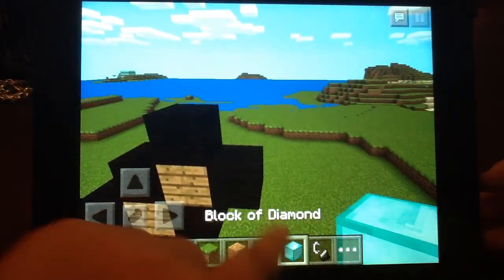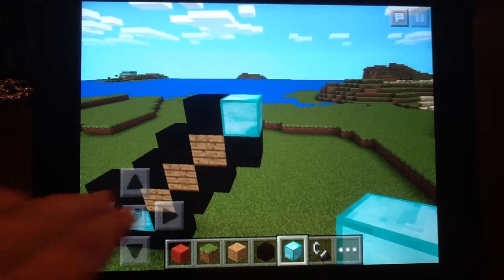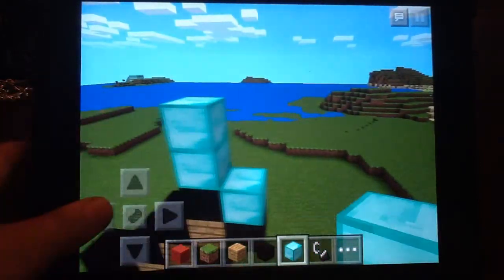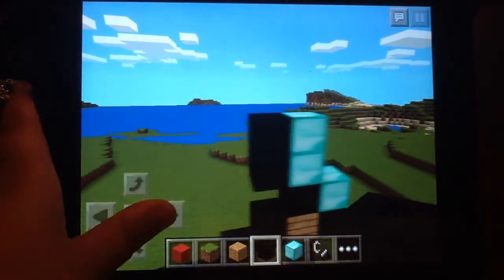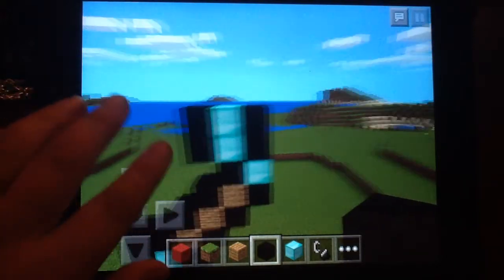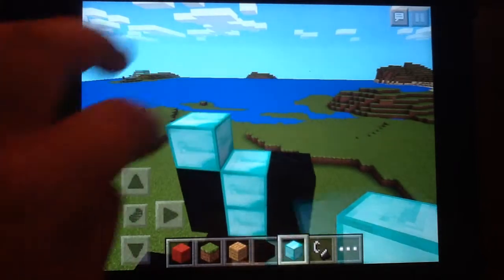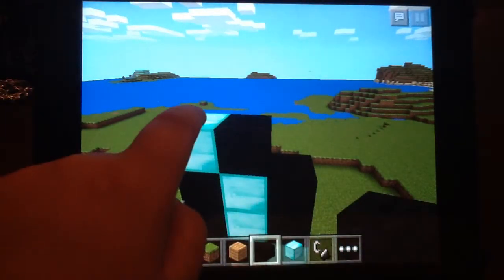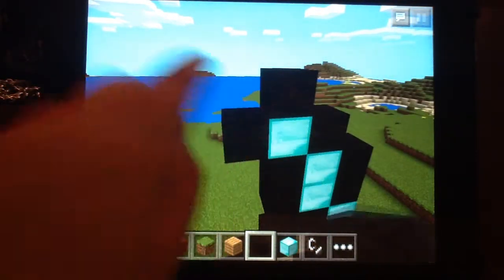Then here, here, and right here — you're going to put a diamond block. And then you're going to go one, two, like this. And then you can put the two wall, and then the two wall here. And then one here. And then a diamond block on that one. And then place the wall here, here, here, and here.